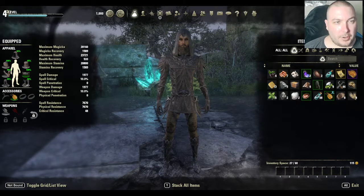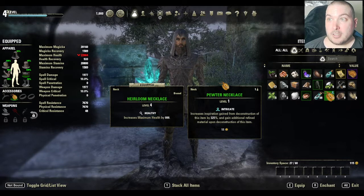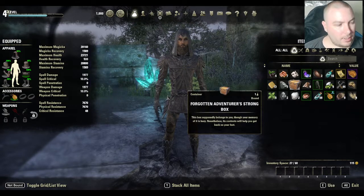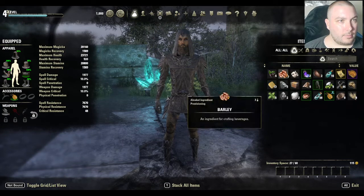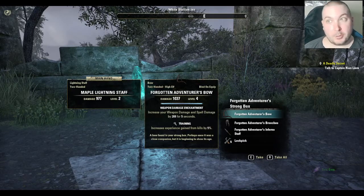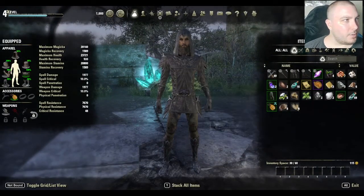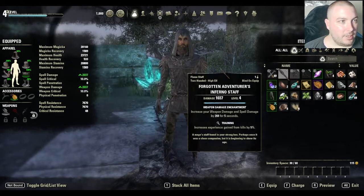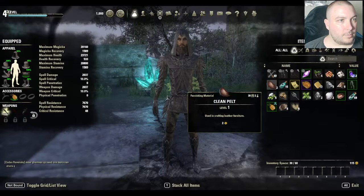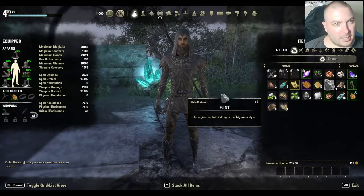One of the first things we can do — you see this little icon here — once we get to a town where we can break stuff, this will actually give us more experience towards the different crafting trees, in this case jewelry crafting. We also have this, which we didn't open. That gives us a soul gem. Use those to re-enchant items and to revive yourself if you get killed. Also, you can get a couple of gear pieces. We're generally going to want to stick to light armor, and these are all medium, although I will take this.